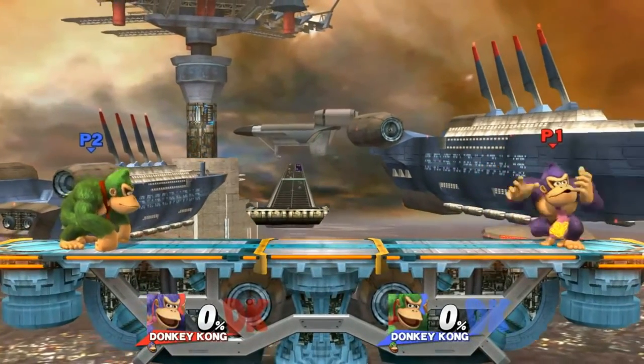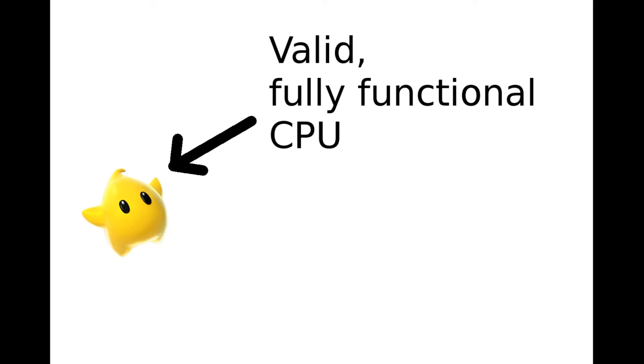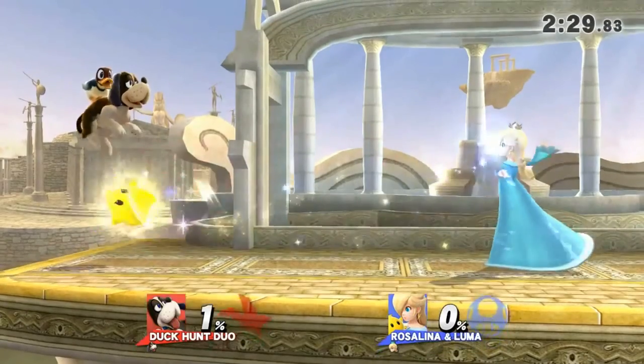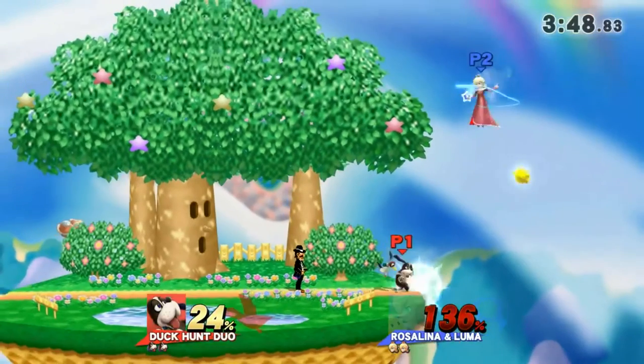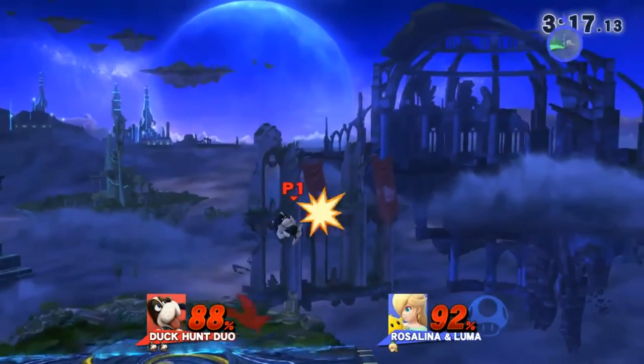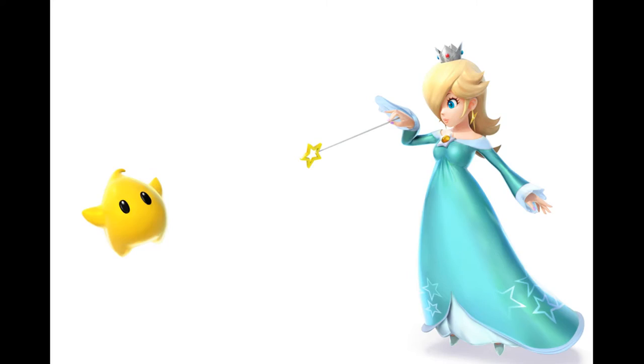Now, what about Luma? The approach to Luma is one rarely seen even at tournament level: treat Luma as if they are a valid, fully functional CPU. Essentially, you are fighting one human player and one level 1 to 3 CPU. This doesn't mean going for Luma aggressively, but keeping an eye out for opportunities to engage, damage, destroy, or deflect Luma. For example, if Rosalina tries to use Luma Shot and Luma is far away, you might want to consider trying to back air, forward air, or dash attack jab Luma off the edge. If damaged, it reduces Luma's lifespan. If knocked off, Luma will be destroyed, leaving Rosalina relatively vulnerable.